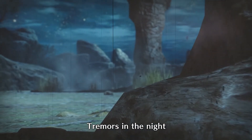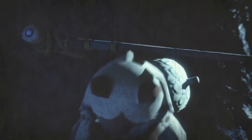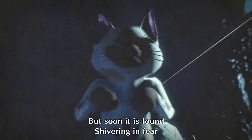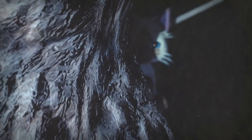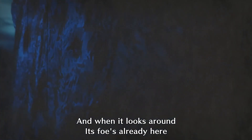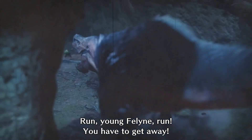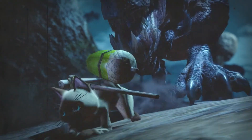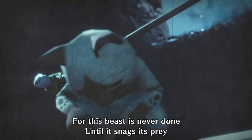Tremors in the night, a feline runs in fright, hiding out of sight. But soon it is found, shivering in fear. And when it looks around, its foe's already here. Run young feline, run — you have to get away. For this beast is never done until it snags its prey.